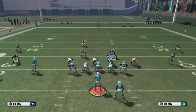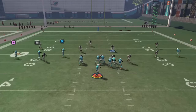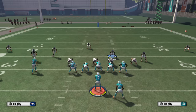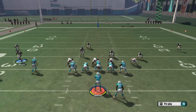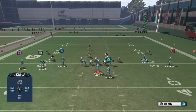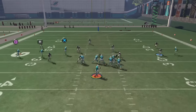This is very similar to the nickel 3-3-5 odd defense I released about a week ago. They'll still have some A-gap pressures, but I find that now that the patch is out, edge pressure is going to be the way to go. The best part about this defense is you can send pressure left or right and they both look the same, so your opponent won't know which way it's coming from.